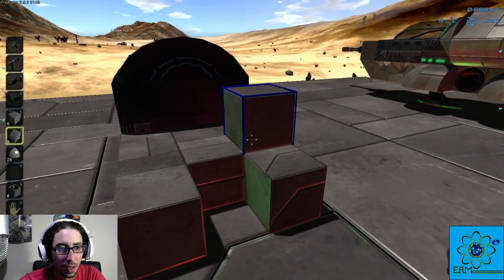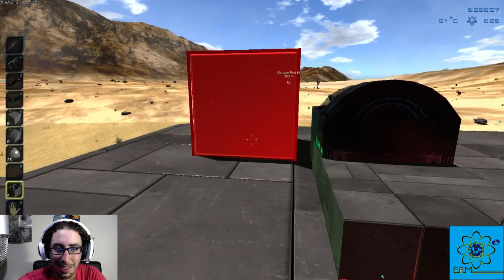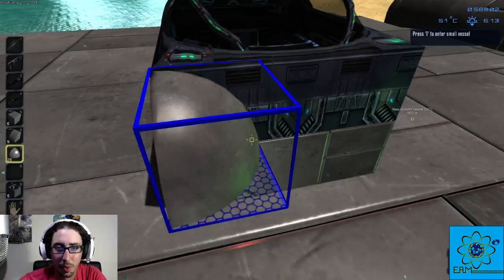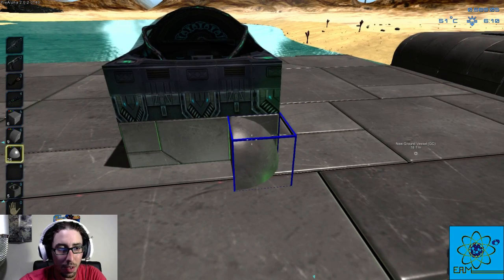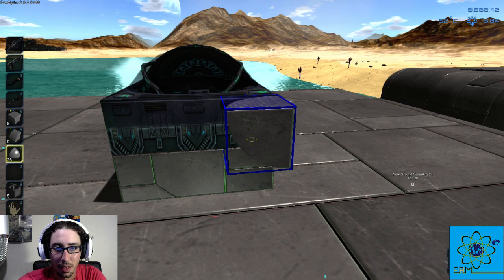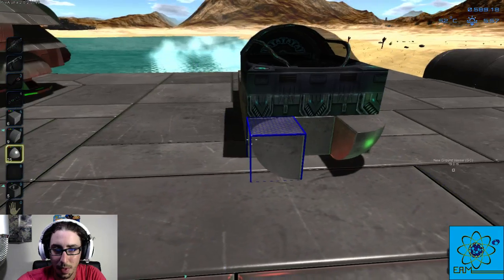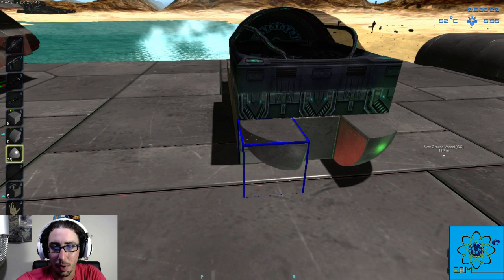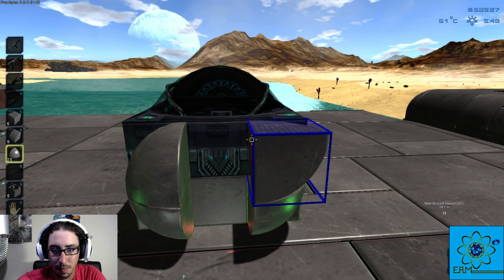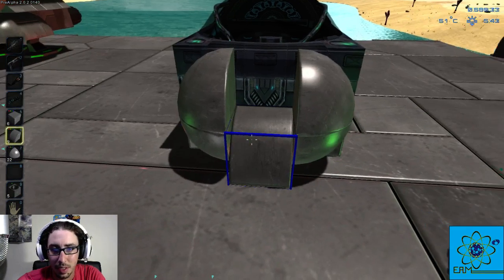We're going to place a second directional thruster here, place this brick, go down to the thrusters, and make sure it's facing down. Now we can start building out the front of the ship. I'm not going to put a gun on this one, so we'll put a couple of these round guys up front, rotate them to round it out, and add this semicircle piece flipped around.